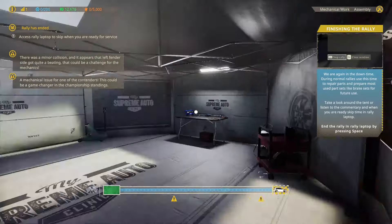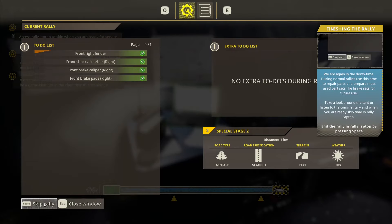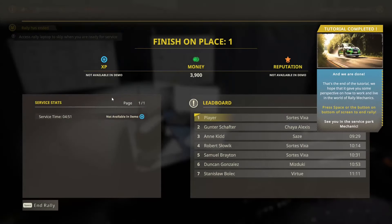So we've got a couple of things to worry about. As the dust settles, the chequered flag waves. We finished in first place! And that's the end of the tutorial. We hope we gave you some perspective on how to work and live in the world of rally mechanics. See you in the service park, mechanic.